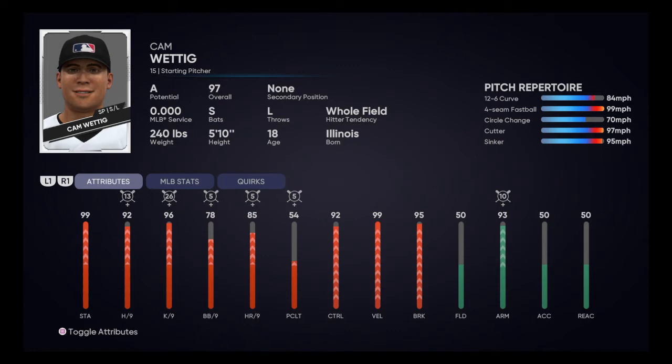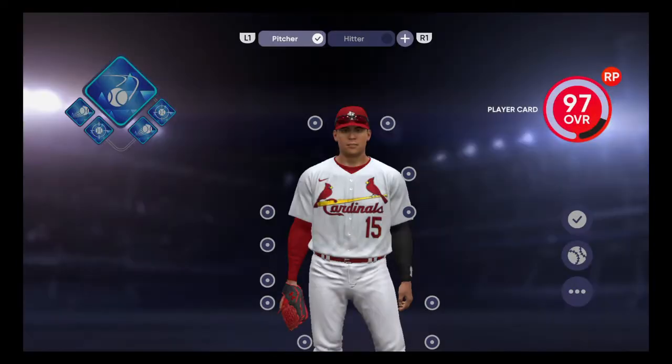He throws his fastball at 99, which mainly hits 100 to 101 for the majority of the game. The cutter is 97 and gets up to about 99, and the sinker stays about the 95 range. I like to throw a 12-6 in there — it drops a lot, it's only at 84 miles an hour, so a 15 mile an hour difference compared to the fastball. But the real change is the circle change, and as you can see it's 70 miles an hour — I've seen it get as low as 65. So if you throw a 99 or 100 mile an hour fastball and you throw that circle change right behind it, that is a 30 to 35 mile an hour difference. And that is what is game-changing with this build.